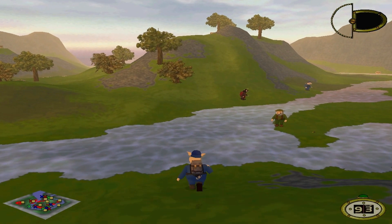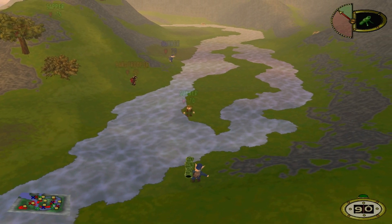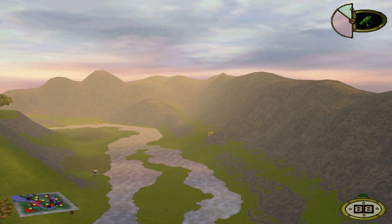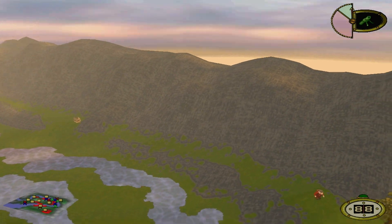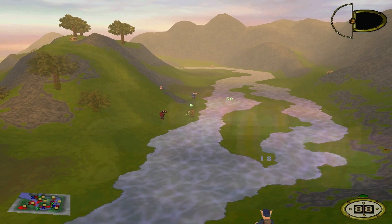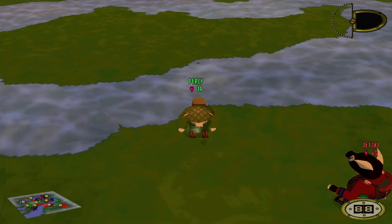Let's say I had a pig that was a few feet in front of me — I would aim between 5 and 10% trajectory. Although you'll find that using a mortar within close proximity whilst being out in the open is a bad move, as you risk damaging yourself in the process.